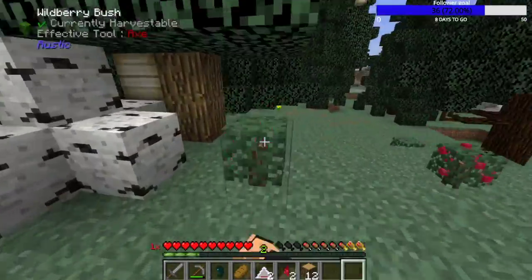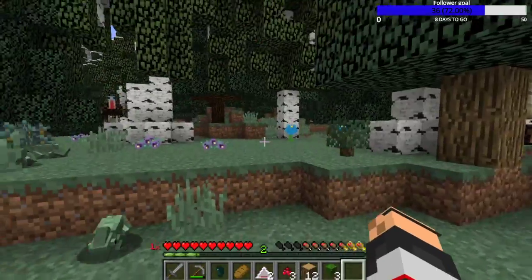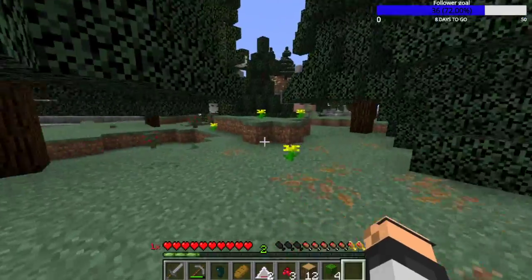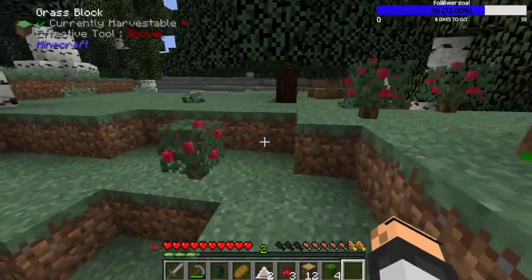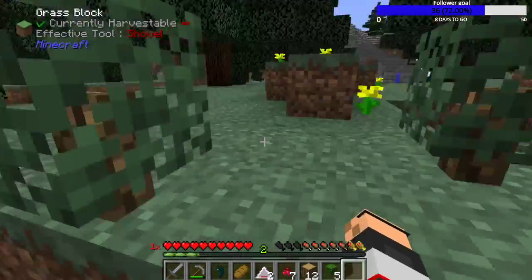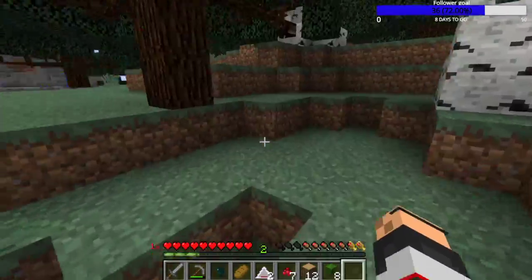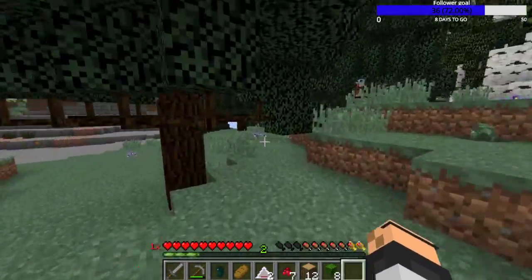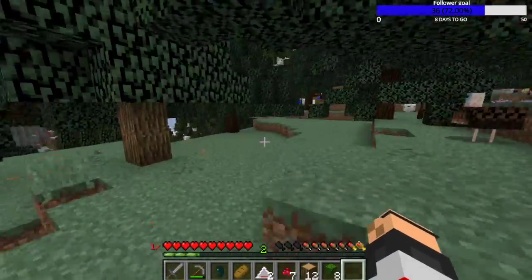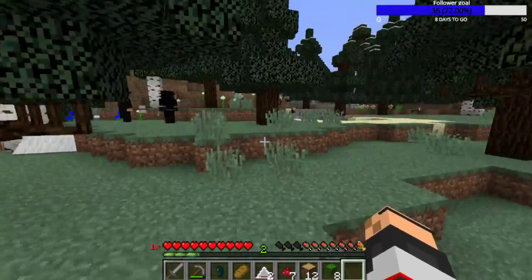This is actually not a bad food source starting out. There's a little chameleon running around - that's from Primitive Mobs. We gotta be kind of careful because there's a lot of tougher mobs in this update too. We got Primitive Mobs in here, Ice and Fire, Fishes Undead Rising I think. Yeah, it's just loads and loads of fun.